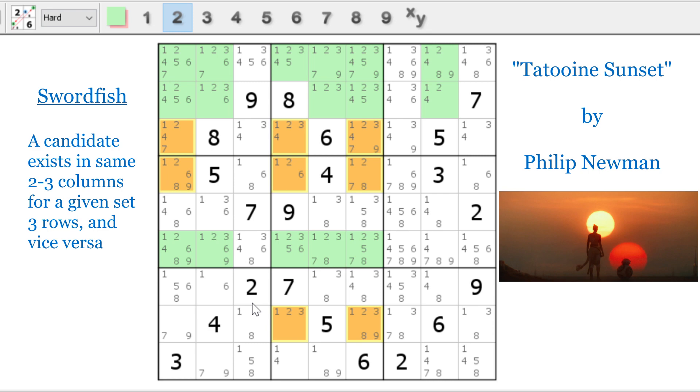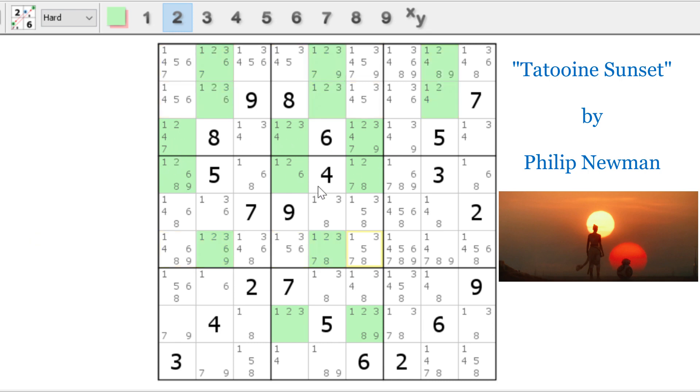If you're really astute, you may also notice that you can look at the swordfish by going through the columns instead. If you look down columns two, five, and eight, that's also a swordfish. What is so cool about this is that no matter which swordfish you find, the eliminations are going to be exactly the same. Using the columns, every other two in those rows can be eliminated. The extra twos in rows one, two, and six are gone. In this puzzle, you'll see this come up again and again.